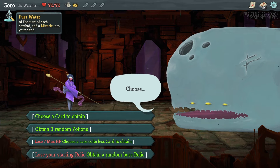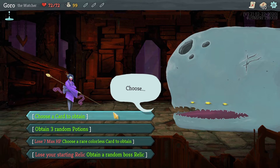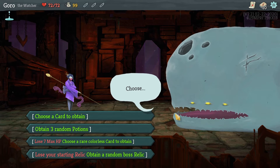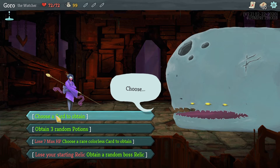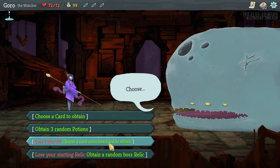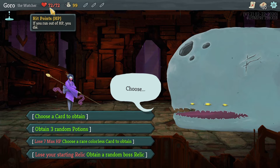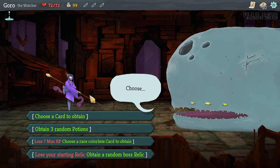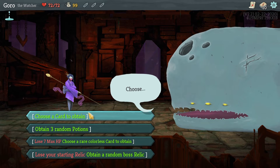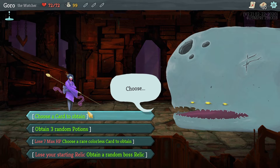Each one of the four characters comes with its own custom starting relic — that's what we have right now. When you start the game off you can pick from this weird three-eyed land whale. We can pick Apotheosis, which is a card that upgrades all of our cards but we lose max health if we do it. The Watcher starts off with 72 max health, and this game is very dependent on your health, so taking a max health hit is a pretty hefty price to pay. We decided to just take the regular card.